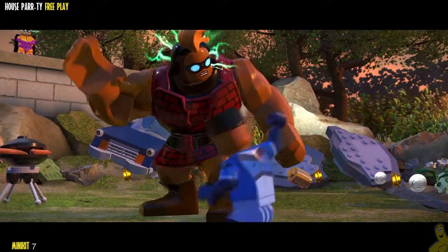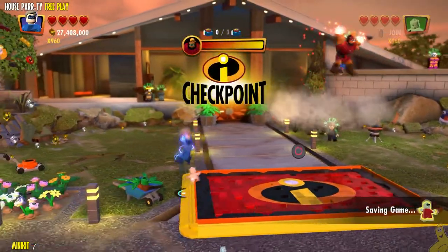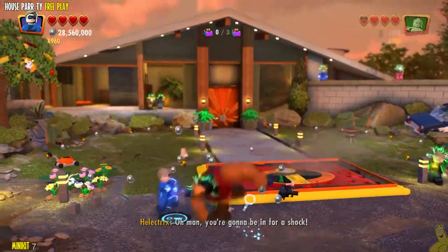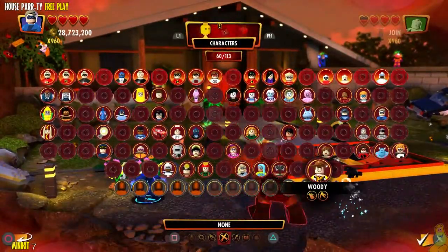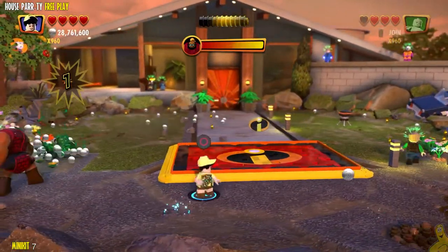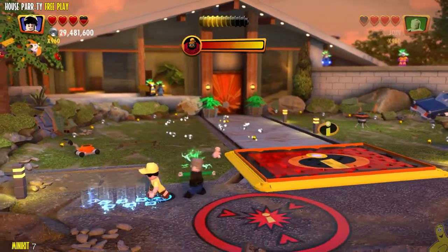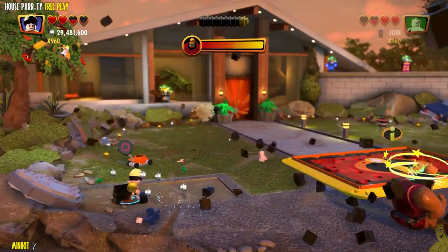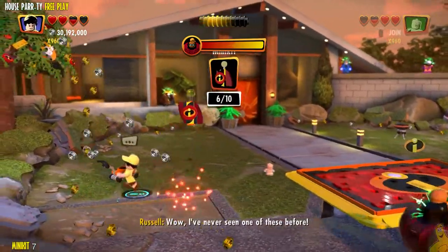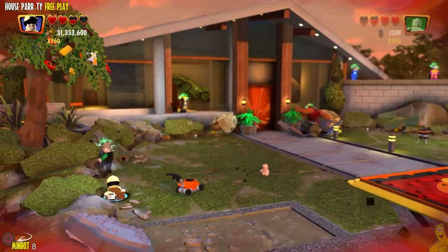Here we are in the second section, called Super Thug Escape — area two. If you have gotten all the minikits from the first area and maybe make a mistake in this one, there is also a glitch that can happen. The good news is, if you got all the minikits in the first area, you can actually load right back into this spot and won't have to do all that beginning nonsense. We used a Tracker like Russell to follow that clue over on the far left-hand side, and it rewarded us with a minikit!